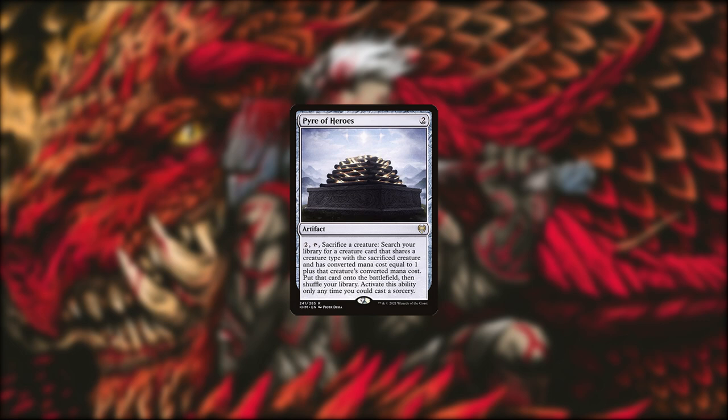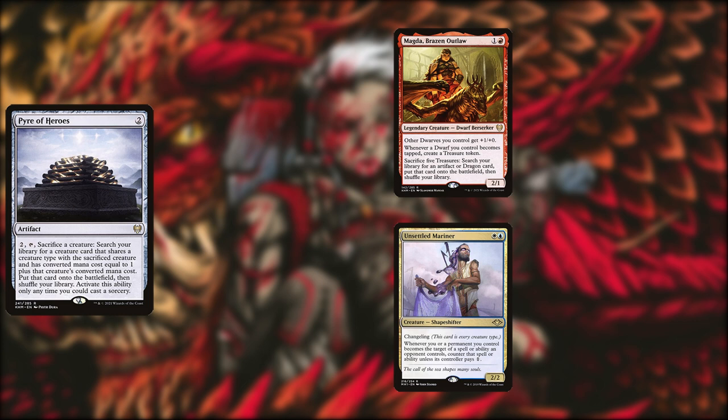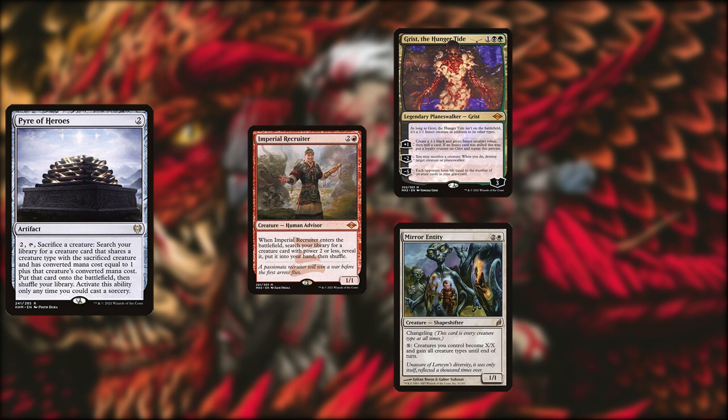Pyre of Heroes is an excellent tutor able to find almost any creature in the deck. It can transform Grist's insect tokens into either of the 1 mana combo pieces — Moth Dust or Automaton. It can turn 1 mana changelings into Magda, Unsettled Mariner, or Masked Vandal, and it can turn 2 mana creatures into Grist, Mirror Entity, or Imperial Recruiter.